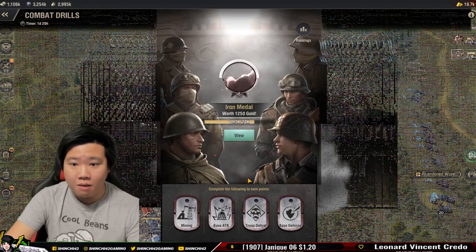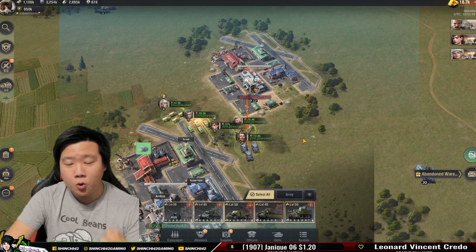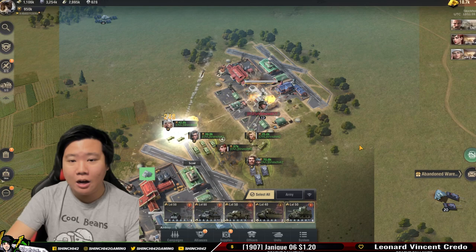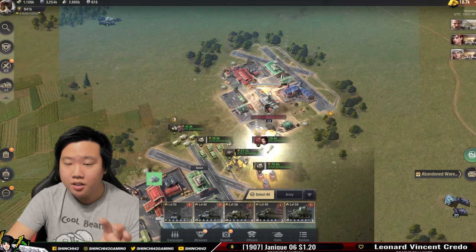Let's go in and attack this city. Take a look at our points right now — in the combat drills we have 18.3k. So let's go destroy this level 12 city and see what we can get in terms of points. Who doesn't love battles? Who doesn't love zeroing or knocking out a city, just destroying it, annihilating it?